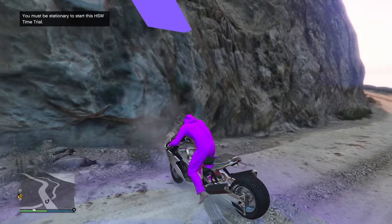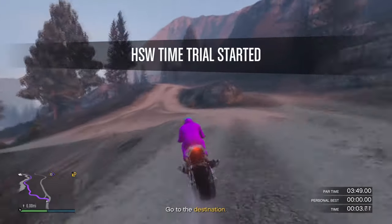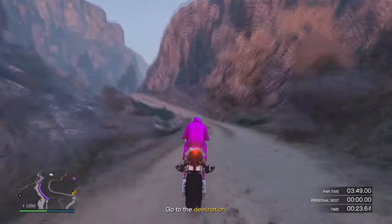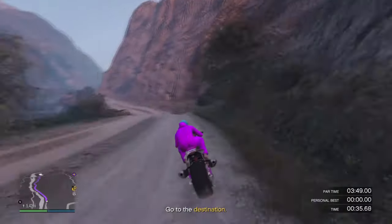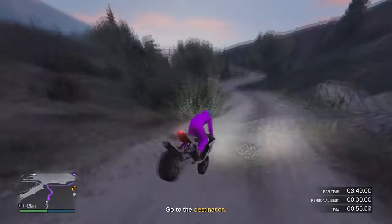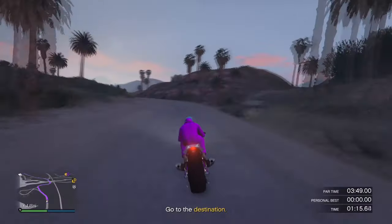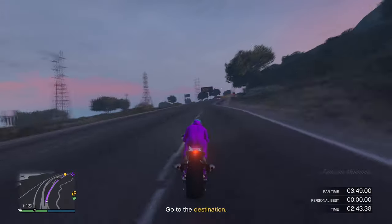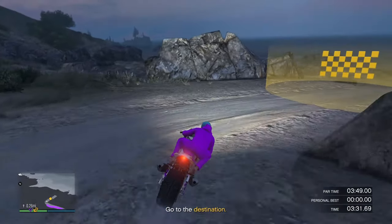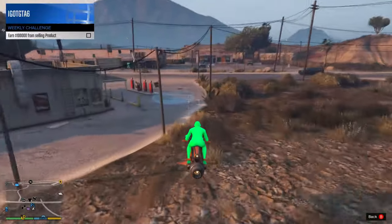After that, on to the HSW time trial for this week. This one is easy peasy — the only hard part is driving on this destroyed road because I usually end up in the ocean. The majority of this time trial you're basically just on the highway, then come over to the dirt road, drive carefully, and bada boom bada bing — $250,000 in the bank. If you're not doing HSW time trials in GTA Online on next gen, that's over a million dollars a month you're missing.